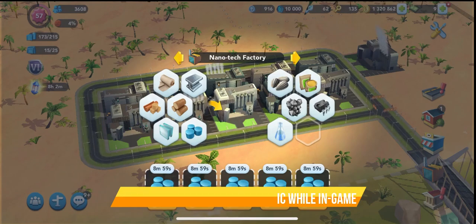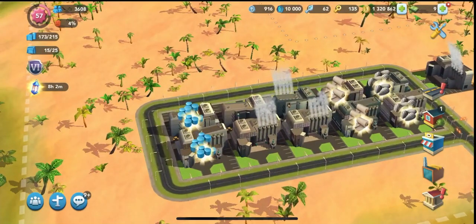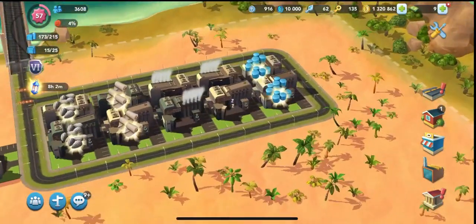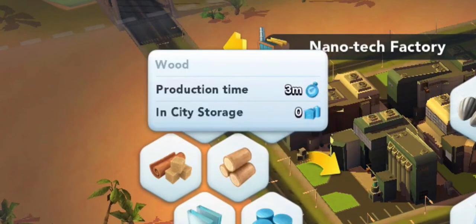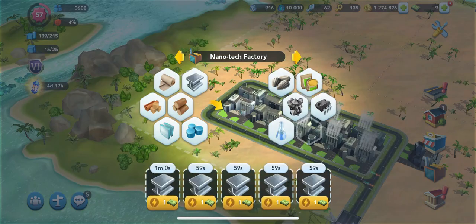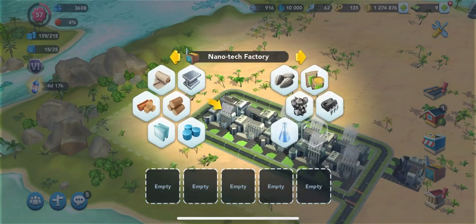That's metal, wood, and plastic. Level 1 material you can craft while in the game and you don't have to worry about producing these while you're offline. Metal takes one minute to produce, wood takes three minutes, and plastic takes eight or nine minutes. But all of these items can be ready in under 10 minutes.